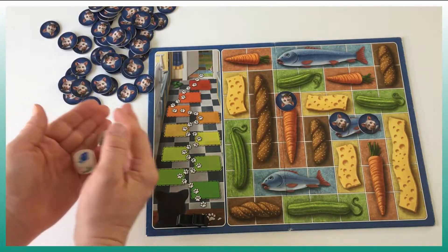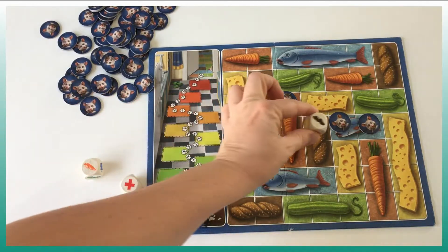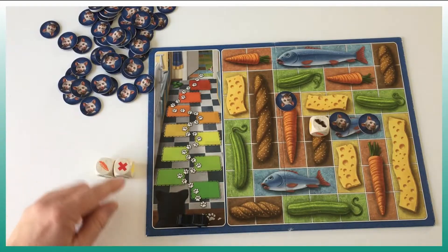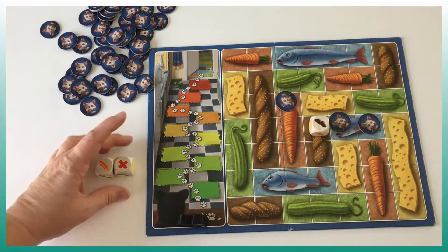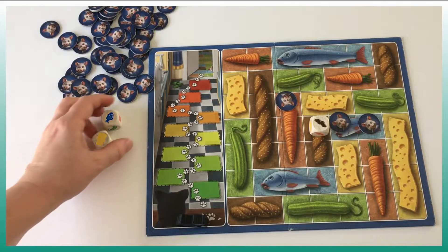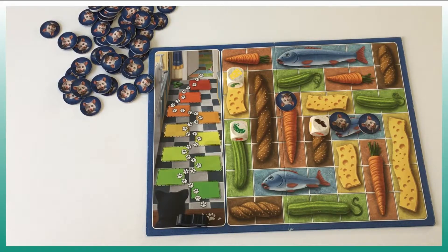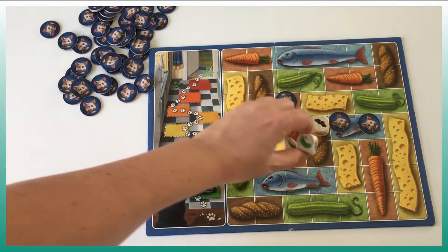The next player can decide to advance a food item — they can put two dice at the same time, or decide to roll again. Even if we have an X, the important thing is we put one die at a time each turn and then re-roll. We have a fish and a cheese — that's risky, let's put the cheese here. Last turn we have a cucumber. Unfortunately we didn't finish any food item so the cat will advance.